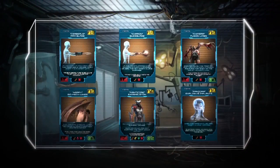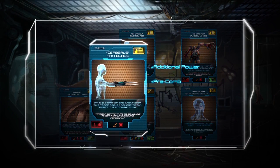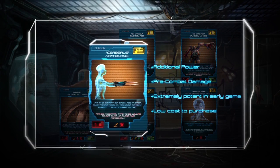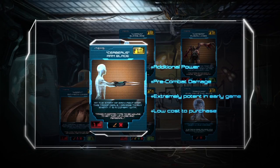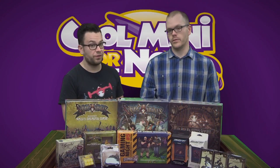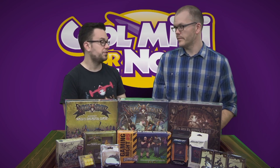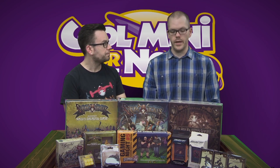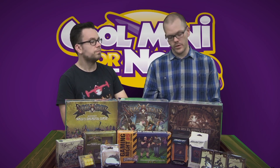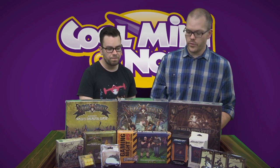We also have a XenoShift expansion coming out — this is something you just go to the store and buy off the shelf. It's the Grafting Lab, introducing six new cards, five of each. This was done during the Kickstarter, but this is the retail packaging, so if you missed the Kickstarter and you love XenoShift and want that stuff, the first one is the Grafting Lab out this month, and there'll be a couple more in November.